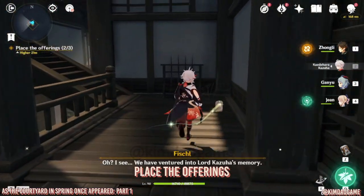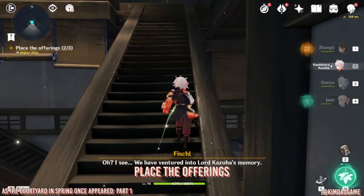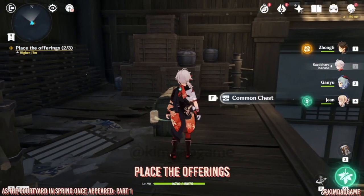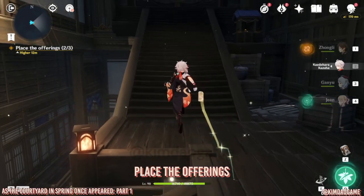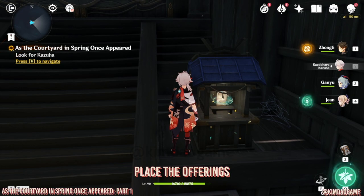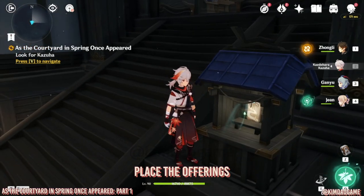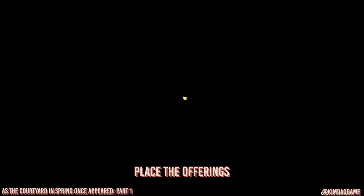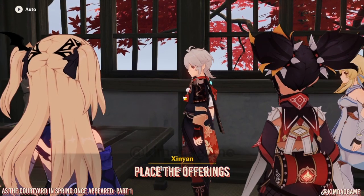Go up the stairs but look to the right — there is actually a common chest, so grab that first. Once you've got it, go up. The shrine is right here in the middle of the stairs. Go up and you'll get a cutscene with Kazuha with lots of dialogue. That's the end of the first domain.